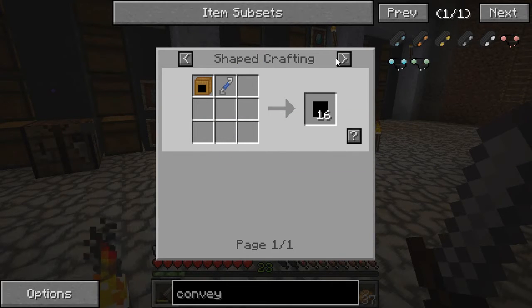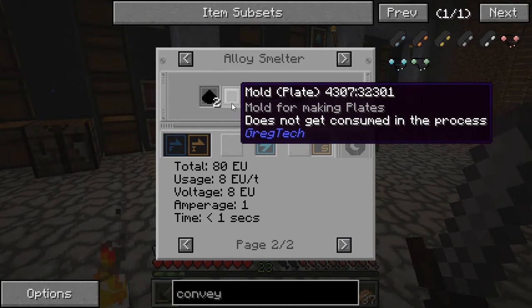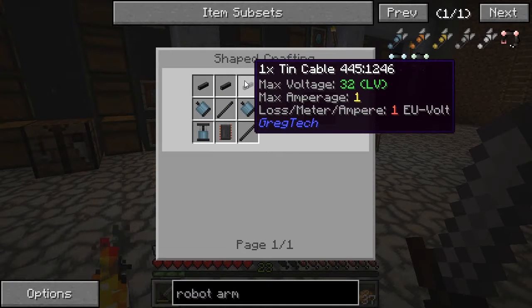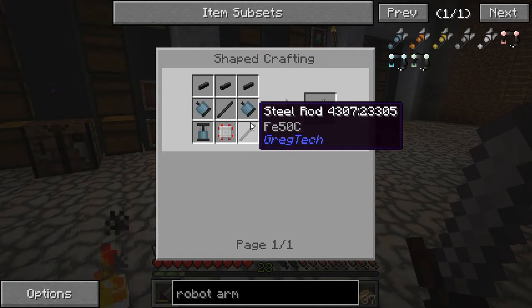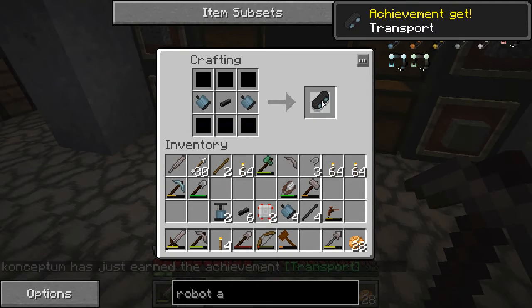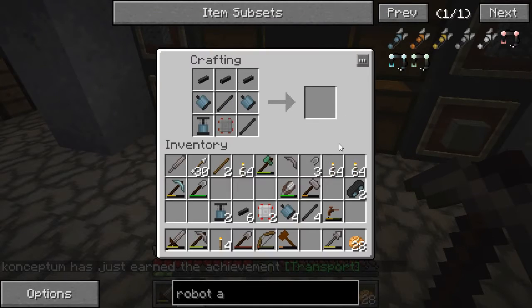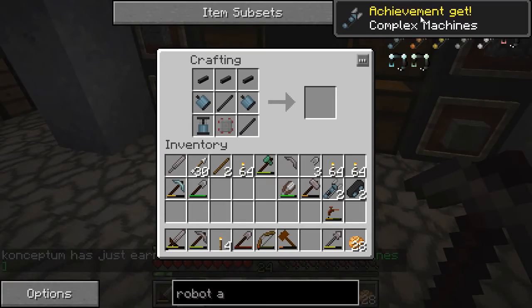So I'm going to work on making those and I'll be back. Okay, so I think I have the necessary components. The first thing I want to make is two conveyor belts like this — and there's the transport achievement. And the next thing I'm going to make are these robot arms, and I'm going to make two of those as well. Pistons, electric motors, and some steel rods — boom, two robot arms, achievement get for complex machines. So awesome.